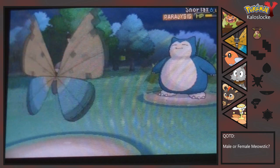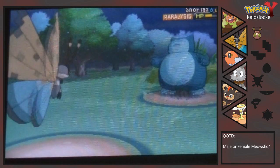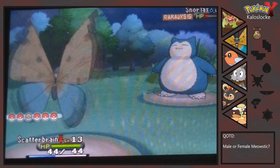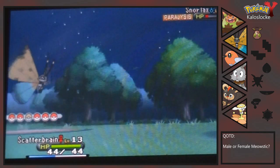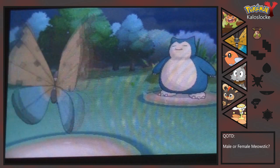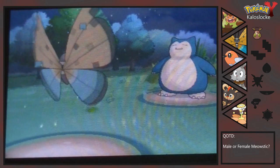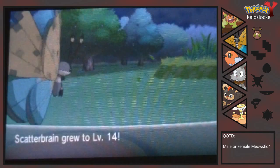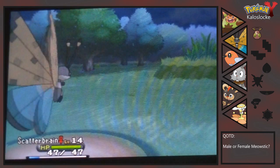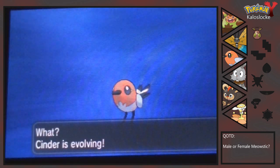I think this battle is ours now. That is great, that really is great. And I believe we take Snorlax out here. I think I might just get the encounter before ending off the episode — that is the best thing to do. Cinder is going to grow to level 17, which is great for us.